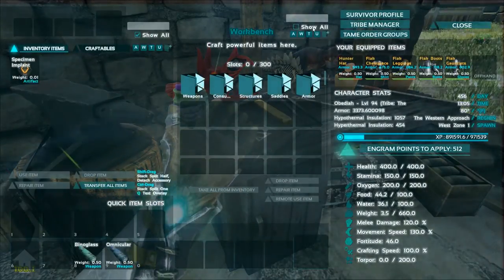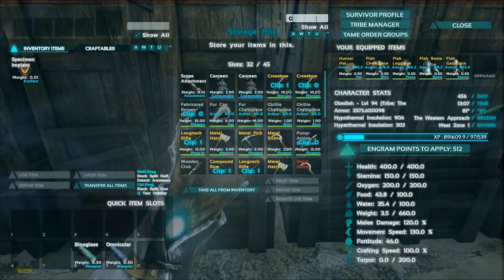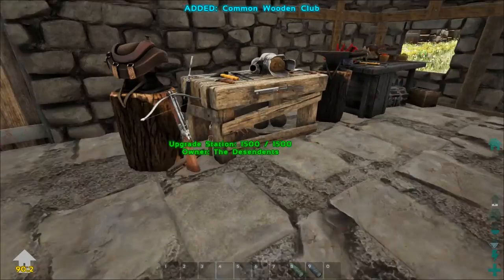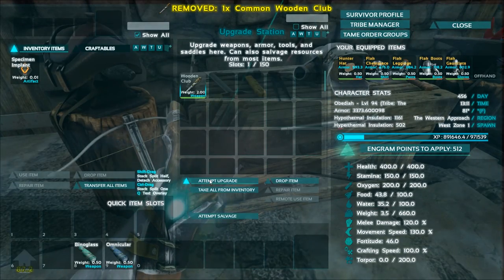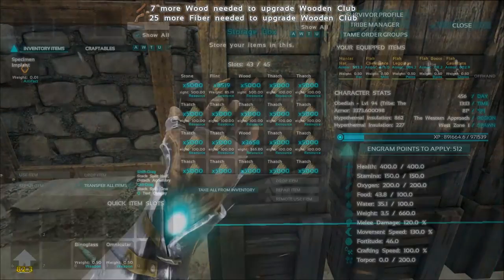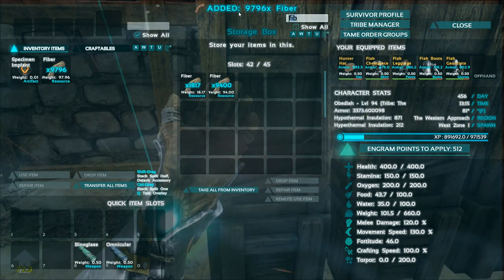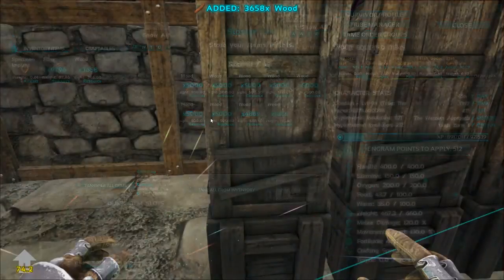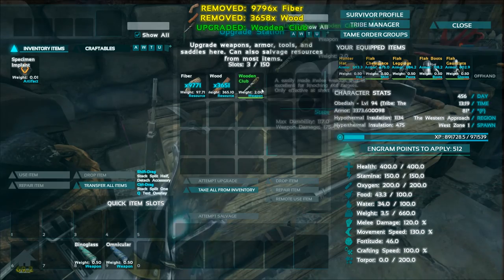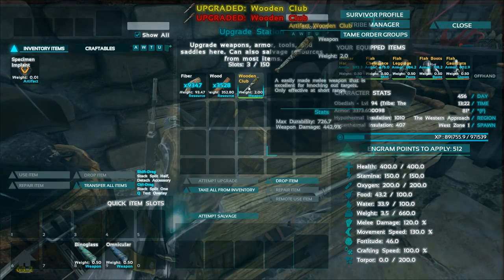I want to go ahead and make a wooden club — actually I might already have one. I do, I thought I had picked one up somewhere because I want to upgrade this in the upgrade station and then use it to kill some penguins. Let's grab fiber — let's grab 10,000 — and then wood. That should be enough to get us all the way up to an artifact quality. Let's try — upgrade attempt, upgrade — sweet! Let's see how much polymer this will get us.